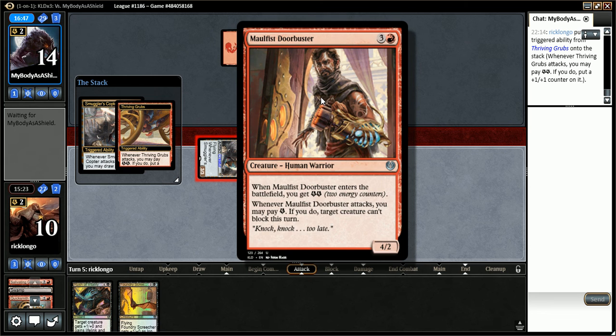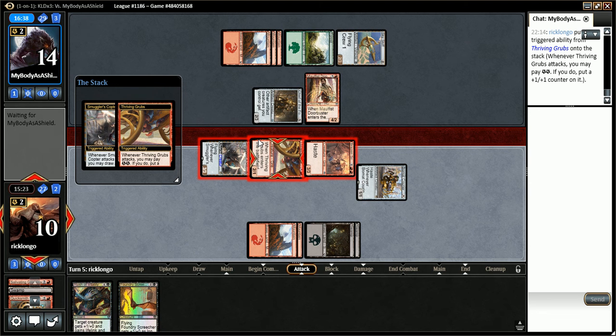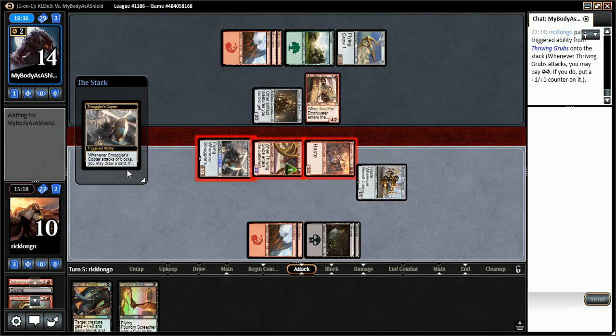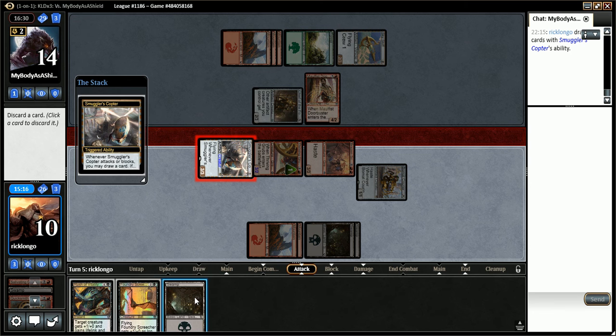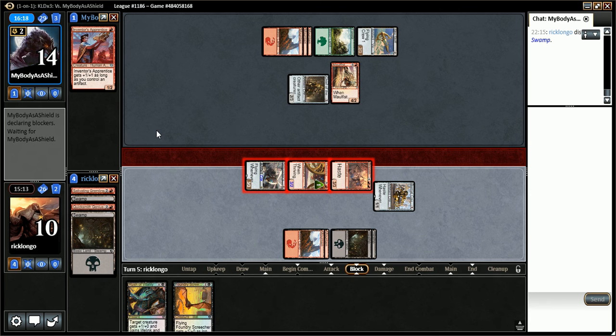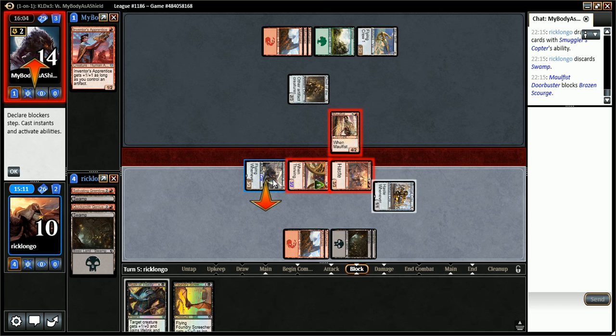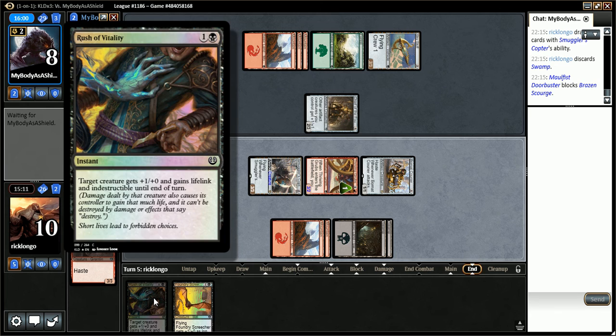I want to play and I want to loot. I'll have to discard the land here. The best outcome possible would be for him to not block, but then be able to put me down to one next turn, and then I'd have the Rush of Vitality. He did block then. It would be great for him to just leave mana open to deal 3 damage to my Copter when I went to attack, and then just be absolutely owned by a Rush of Vitality. That would be awesome.